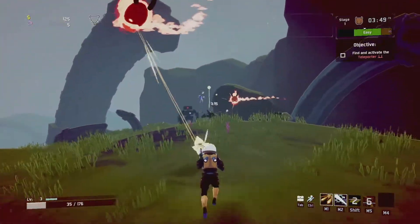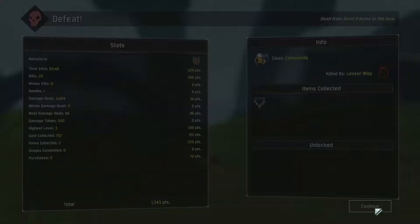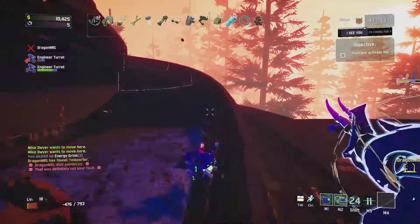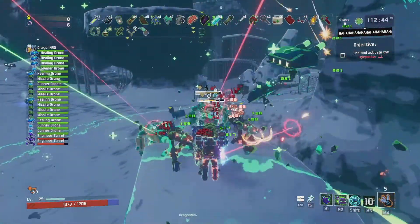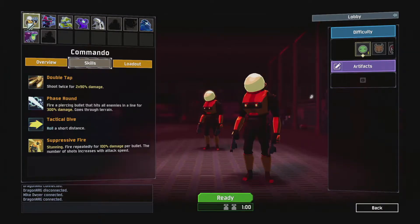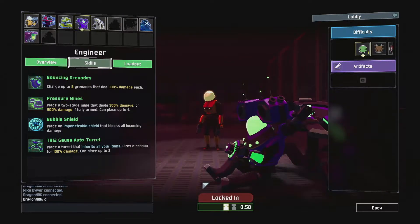Another thing about this game is you're going to die a lot — it's just part of the game. A lot of roguelikes are like this. Once all the players pass away, you're shown a summary screen and the continue button brings you right back to the menu. Playing this game single player is difficult, but with more players it makes survivability a little better. If someone dies during the stage, as long as one survivor completes the stage and goes to a teleporter, your teammates are going to jump in before you.